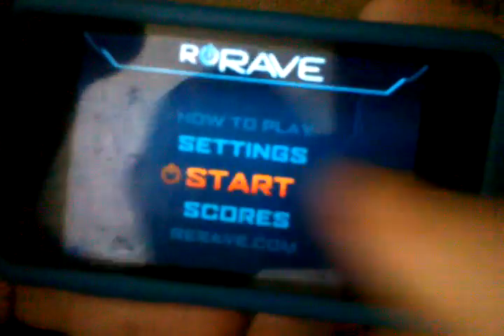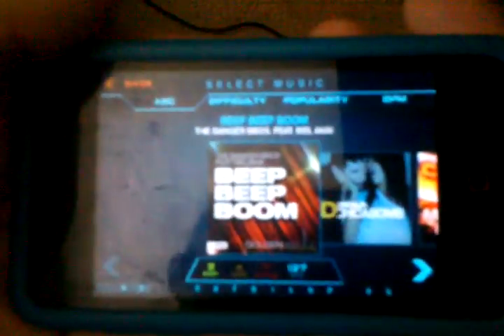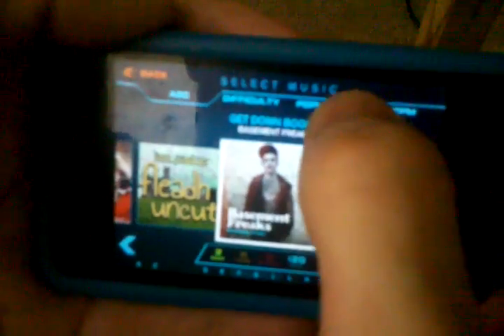I'm going to go to the actual song list. You'll be able to scroll through — there are 16 songs right now. The default sort is alphabetical. You'll also have difficulty, popularity, and BPM. If you sort by popularity, it's sorted by global popularity. Right now, Beat Beat Boom is the most popular, Sweet World is second, and Crazy Loop is third. That's kind of not surprising.